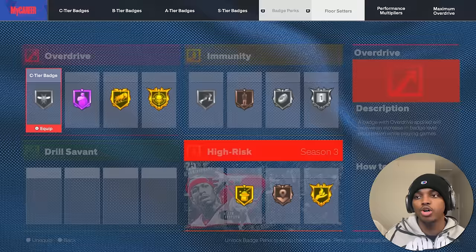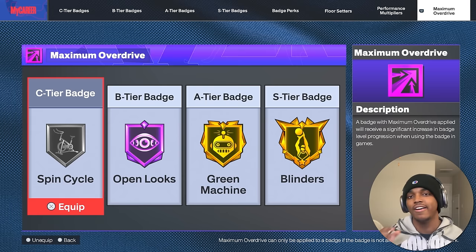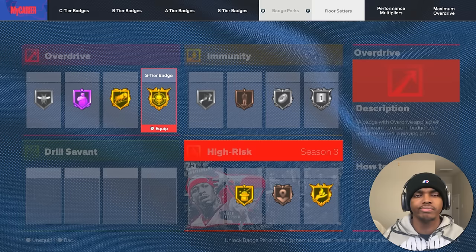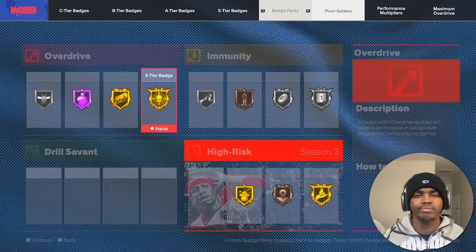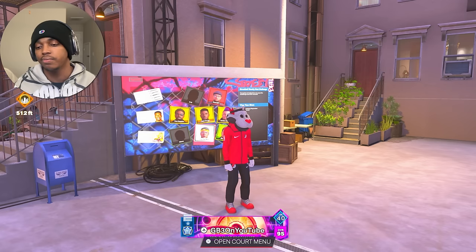Maximum Overdrive is a tab that only pops up if you have five or more builds at 95 overall and up — most people won't see it. Once you have five builds at least 95 overall, you'll get Maximum Overdrive, which is similar to Overdrive. This season we're very fortunate to have Overdrive, High Risk, and Maximum Overdrive, which helps you get badges very fast.